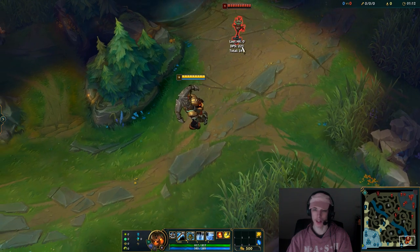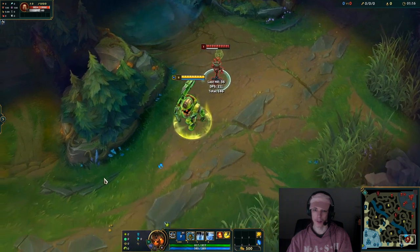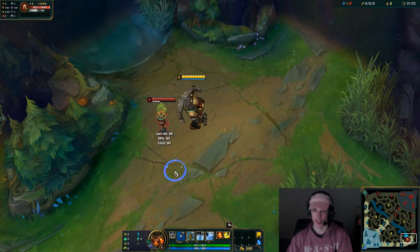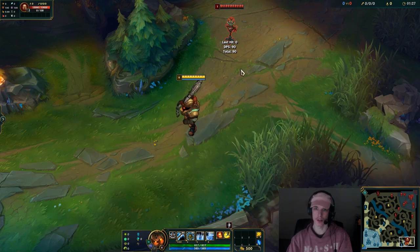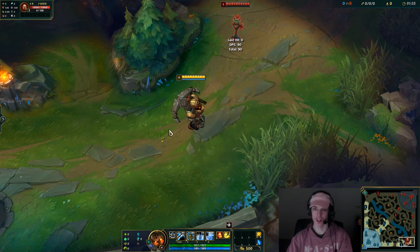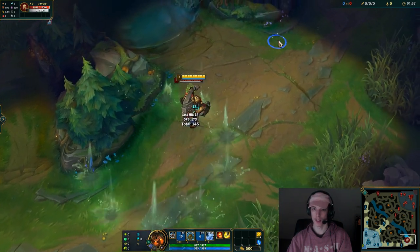Defaultly, whenever you throw your hook on Nautilus, it's going to channel the auto-attack after you do so. Any time you want to cancel that for a particular reason, you would hook and then be clicking past immediately. A good way to do this as well, if you're trying to hold the snare — you're usually trying to just stay on top of the target — you would hook, E, and then move past them.